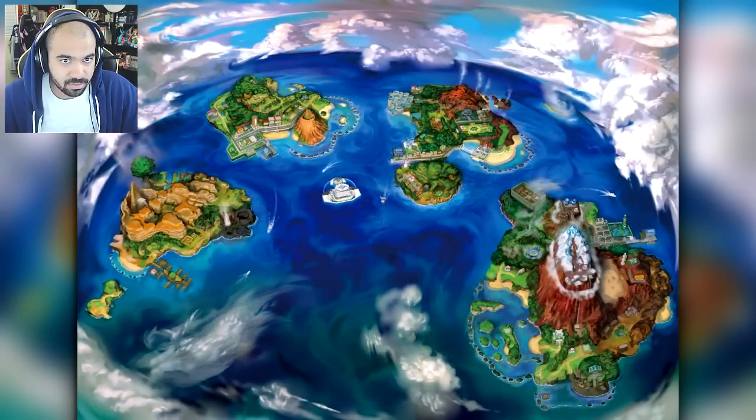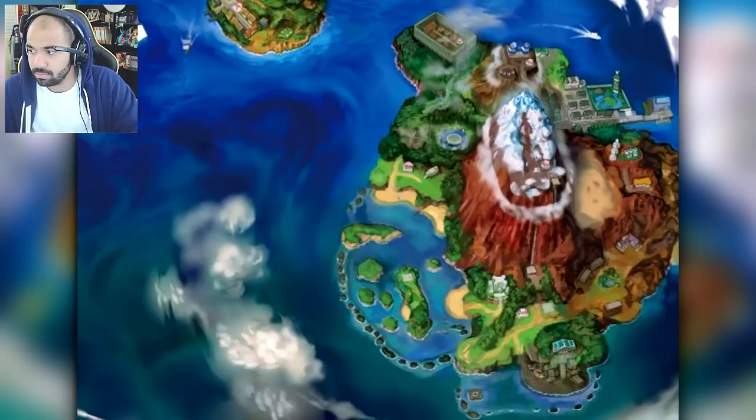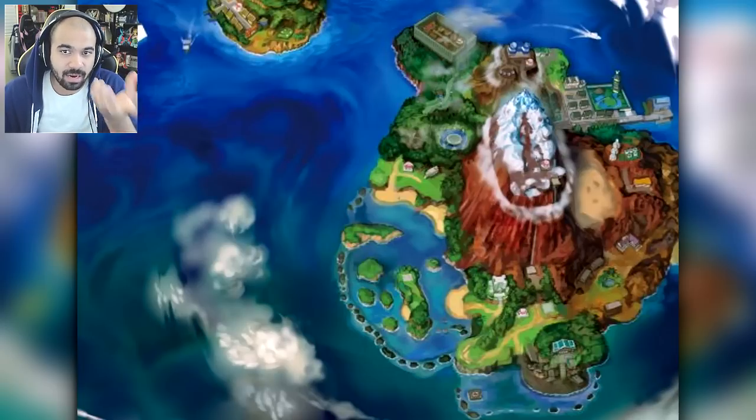Kristen thinks the Pokemon League will be on island four — the lower right corner. It has a huge volcano, enormous land mass, and just so much going on it looks like it's going to host the Elite Four. It's hard to argue with that logic given how much content is there, though the mountain top could possibly have an elevator-like platform leading up to it.